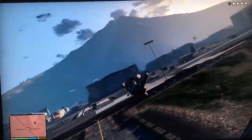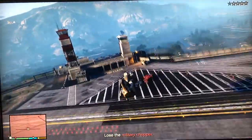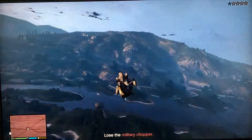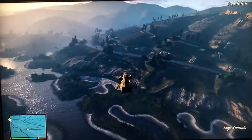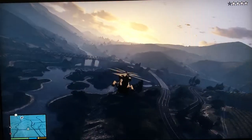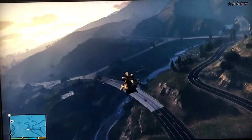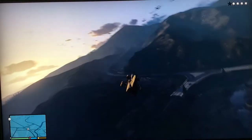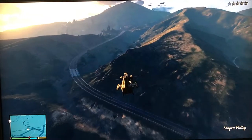Once you take off, it's important to stay close to the ground so you won't get shot at by anti-aircraft missiles — at least until you lose the wanted level. I did mention in previous videos that if you save your aircraft while flying, if you do get shot down, you just reload and your aircraft will be repaired.